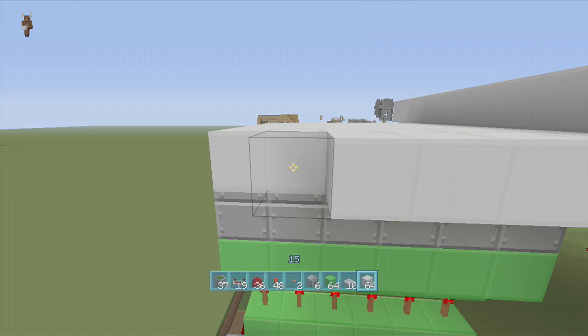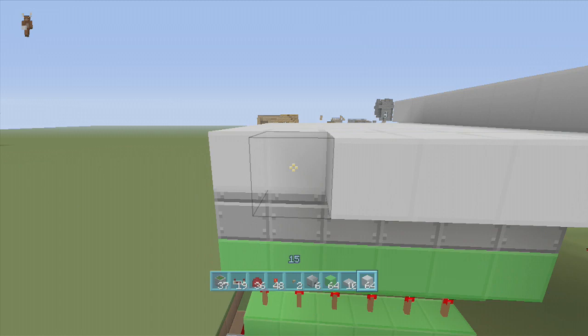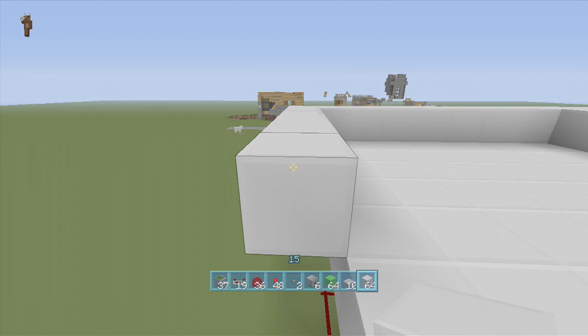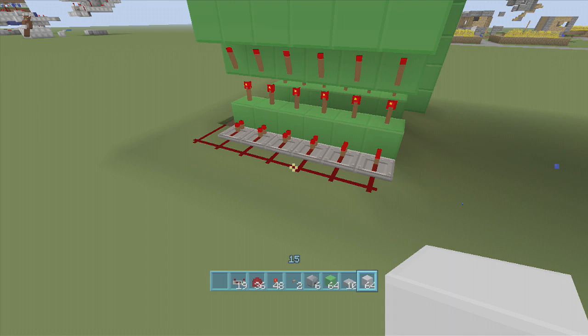Next, what we're going to do is fill in some more water. Take our block of choice and go around the outside of the blocks that are down with the sticky pistons. Then take another block of choice and bring that around the outside yet again. Next, just take out a lever and extend the pistons to keep them up for now.